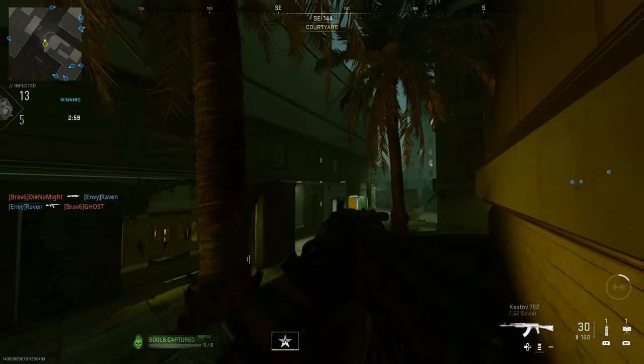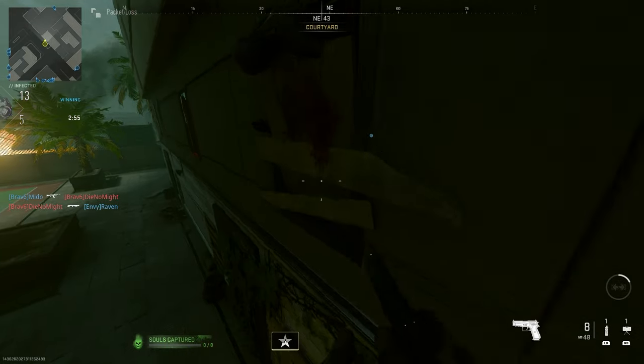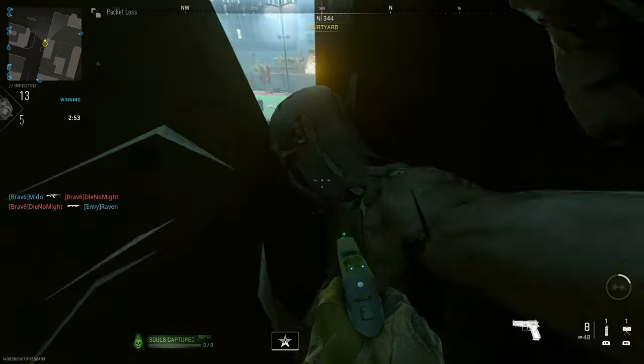Once you actually get into the game, all you want to do is make your way to my location. You want to find this area here, climb up, then just run and jump into this buried window. And as you see, it's completely fake.